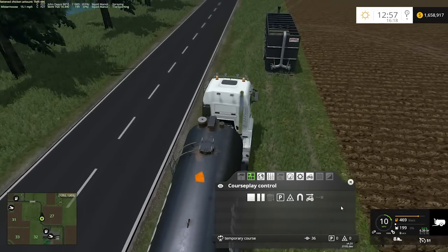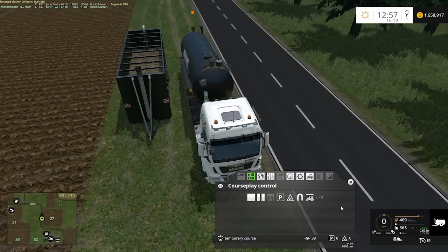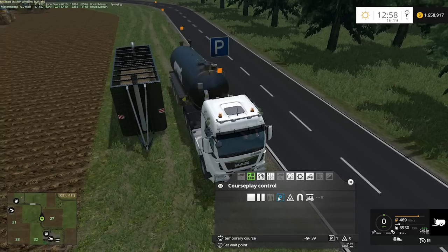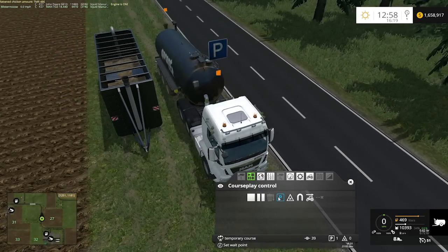Bring the truck up and pull up next to the fieldside container, trying not to get too close. If you get too close, you can have some issues. Check and make sure you can hit the container and do the overload on it. Your trailer will do two functions: it will unload the fieldside container if you just hit the unload function, but if you trigger the overload, it will actually load it. So if you know you're in the right spot and can load and unload right there, put up a wait point. That tells the truck and trailer that when it gets here, it needs to go into overload mode and overload the product into the fieldside container.